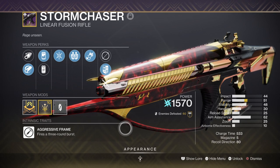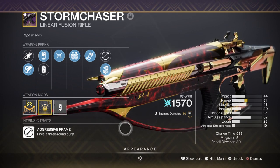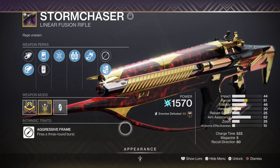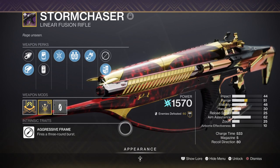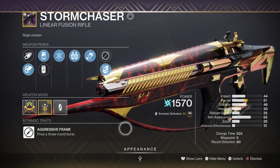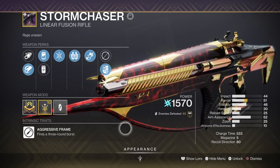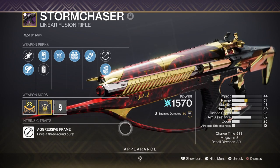For heavy we have the Storm Chaser linear fusion rifle with Well-Rounded and Firing Line — another great Arc weapon for an Arc-focused heavy slot. We can use this alongside our primary to deal heavy critical damage against bosses, and adding High Energy Fire and Phantomite can extend that damage further. However, any Arc heavy of your choice works here unless you are doing endgame content specifically.